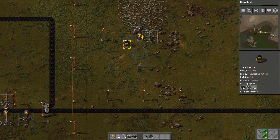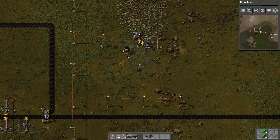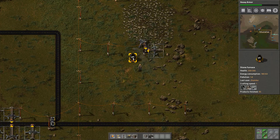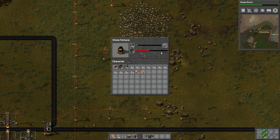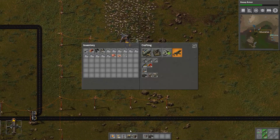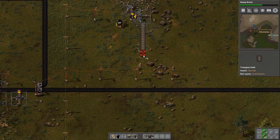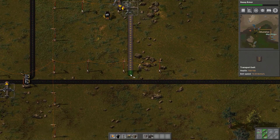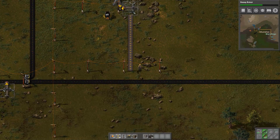I'm going to optimize the brick production here, just temporary. I need some wood. That moment when you say in Factorio that you need wood - you never need wood in this game.